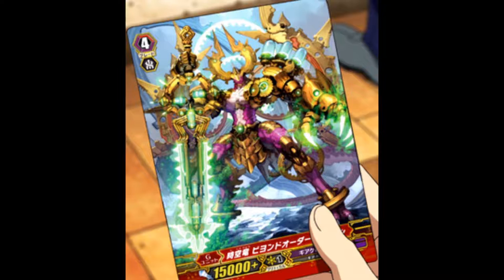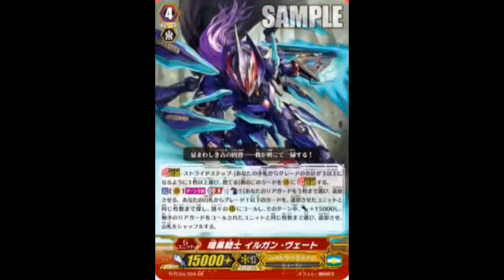Today we had two new releases: the Dimensional Robo sneak peek stride and the Shadow Paladin. The Shadow Paladin unit is now on screen and I'm going to read its skill and review whether it's too broken or balanced. It's a stride unit with 15k power. Generation Break 8, Counter Blast 1: choose up to five of your rear guards and retire them - and that's not grade specific.